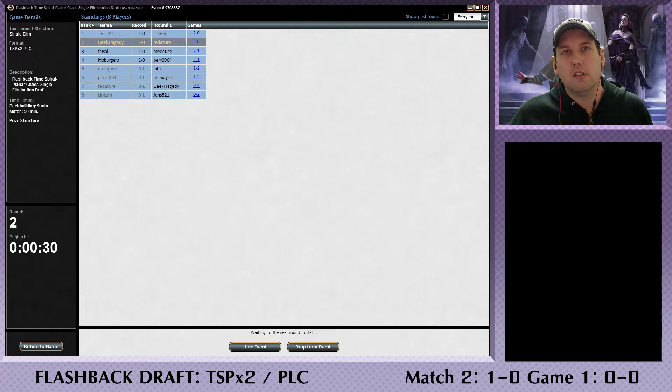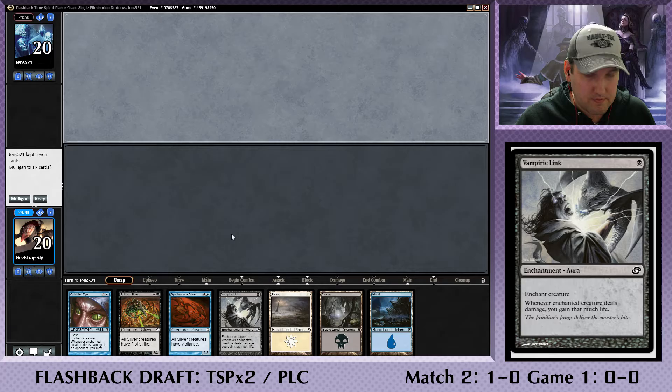Hey folks, Ed here from Brain Pulp TV, back with more Magic Online. We're continuing on with the single elimination Time Spiral/Planar Chaos flashback draft. We've obviously won our first match, otherwise there would not be a second part to this video, and we are continuing on to the second match right now, so let's get to it.